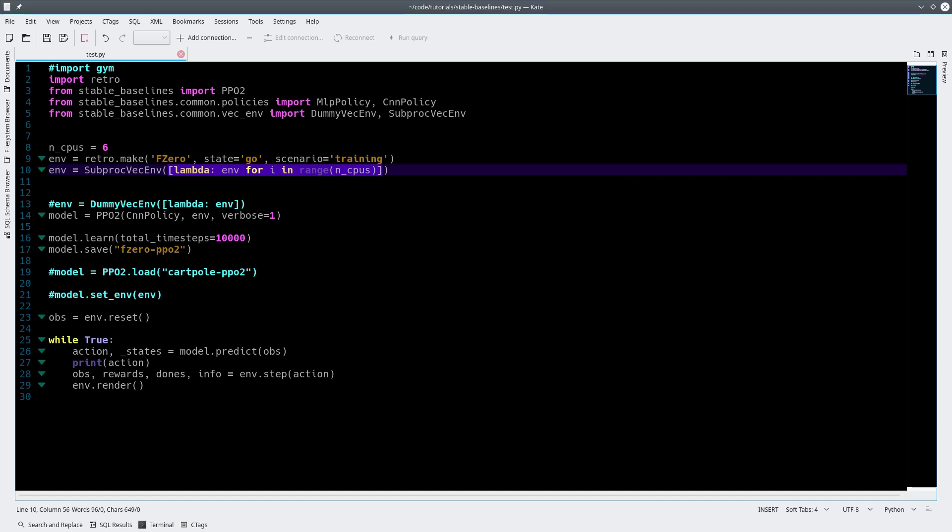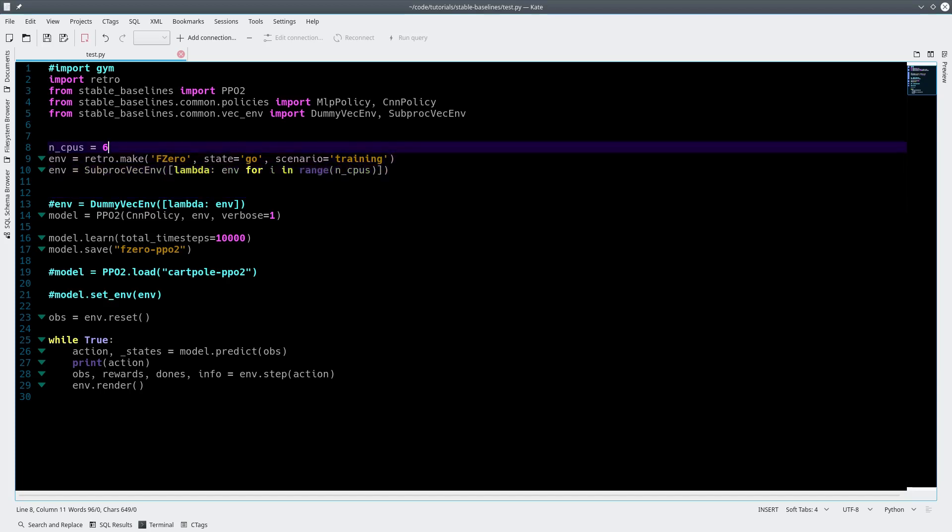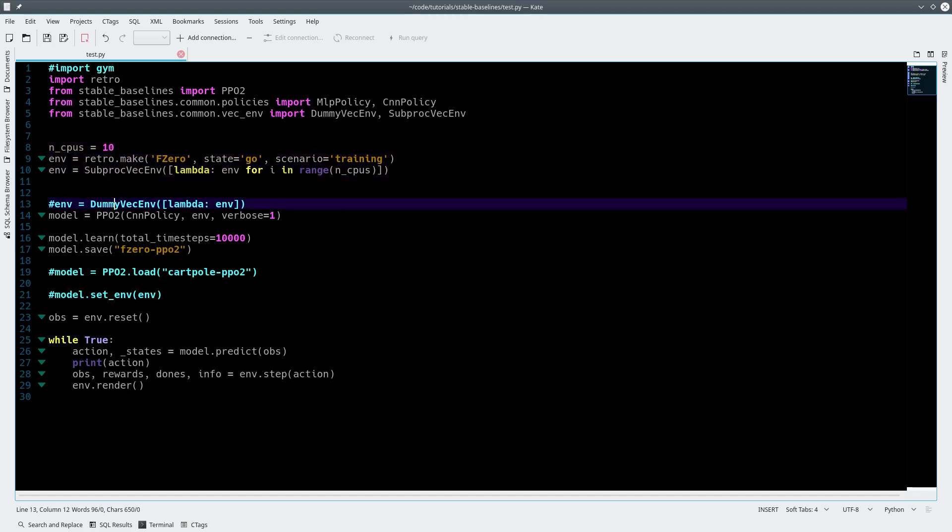If you do have multiple CPUs, it's good. You want like a four-core, five-core, six or eight-core. One of the new AMDs would be good, or the new Intels. You can even set it higher than the number of CPUs you have. I have 12 threads, so sometimes I set it to 10. I'm not actually sure if it's faster or not, but it seems to work pretty well.